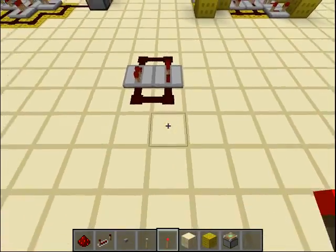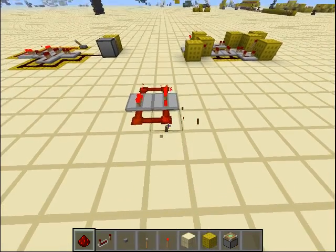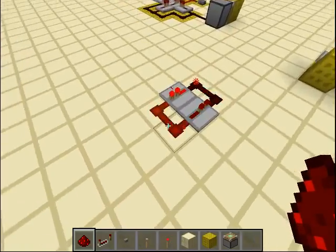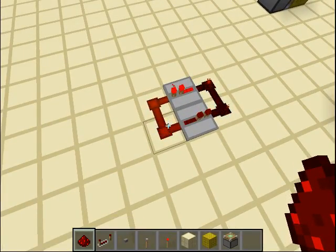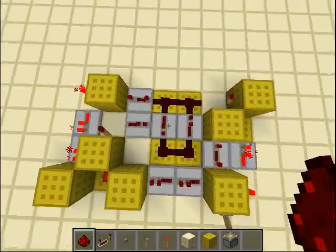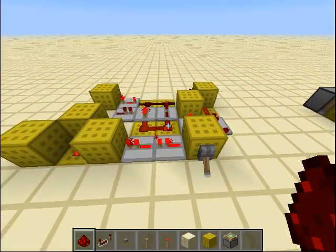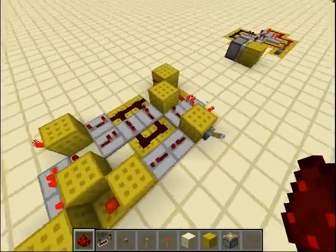With just two repeaters, this is a rapid clock, which is the fastest clock in the game — except for torch burnout of course. Here I have a silent design for rapid clocks. You can see the rapid clock here, and if I turn on the lever the clock starts, and you can turn it back off. This is really nice.